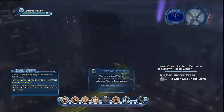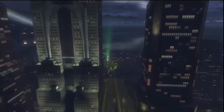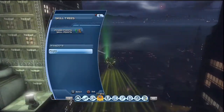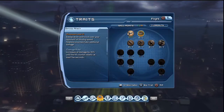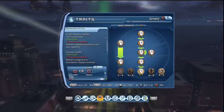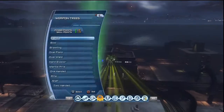Hey, Lucius Fox — you don't sound like Morgan Freeman, get out of here. Let me see, we unlocked the skill points, so let's go with weapons. Shield — we add that. Now we need three more of these.